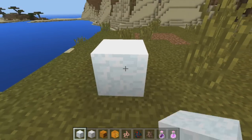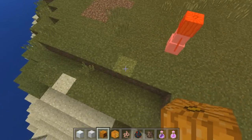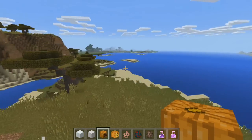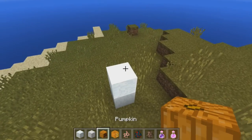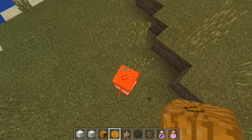Now with the snow golem, all you have to do is stack three things of snow and then put a pumpkin on top. Obviously he's going to be melting here because he's not in snow — he's not in a cold biome. But maybe I can find a nice snow biome for you guys and show you guys what it is. You just stack two pieces of snow, and then get a nice jack-o'-lantern or regular pumpkin and throw it on top, and then you make a snow golem.